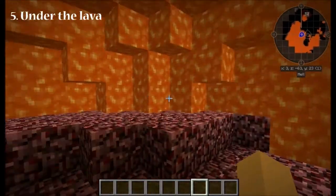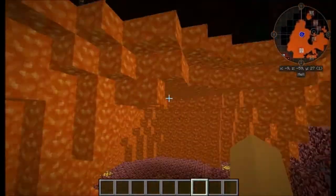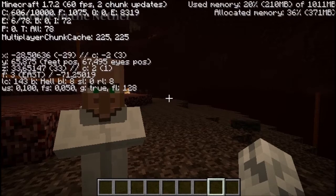Ever wondered what it looks like if you are walking under the lava in the nether? Well, here it is — pretty cool, huh? If you press F3 on your keyboard, it says that the biome name in the nether is "hell".